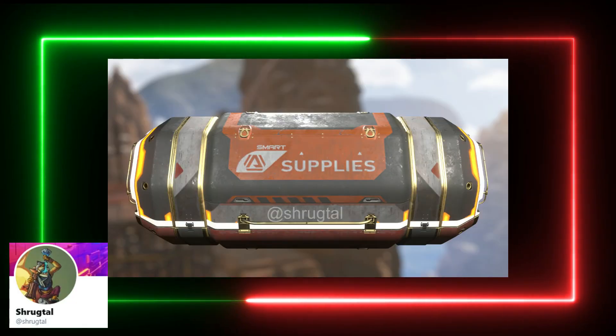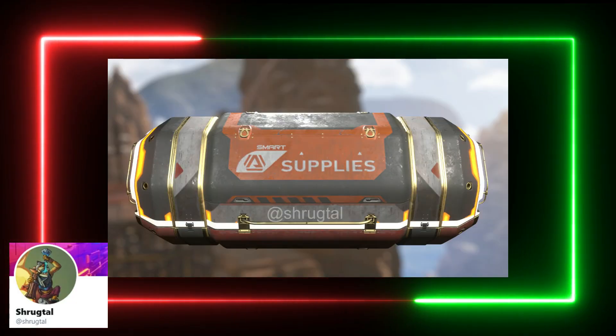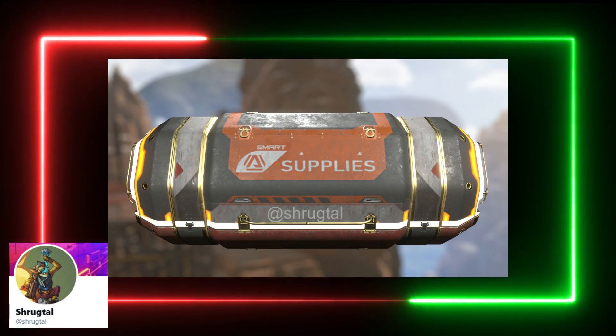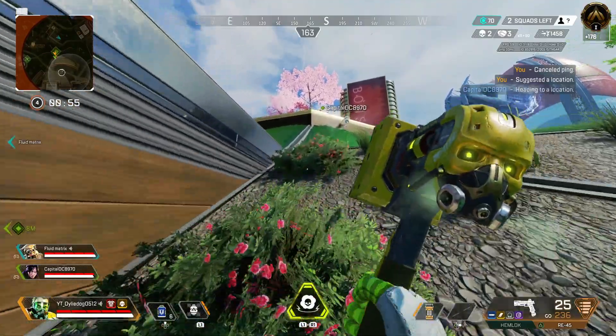This will be a new loot bin type called a Smart Loot Bin. It is expected that these loot bins will give you items based on what you need from your current loadout. I love this idea by Respawn to bring to the game.